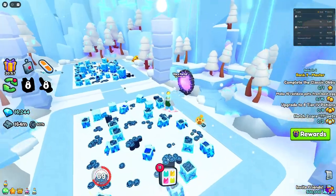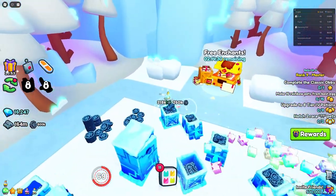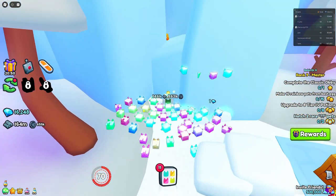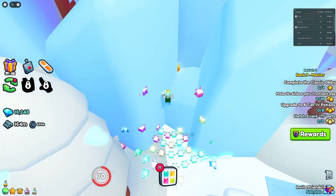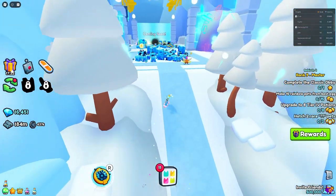For the next few areas there's going to be nothing, but in area 122 — so it's like the third to last area — to the left of this free enchanting there's one hidden right behind this ice. You just want to go up here and collect it right there.